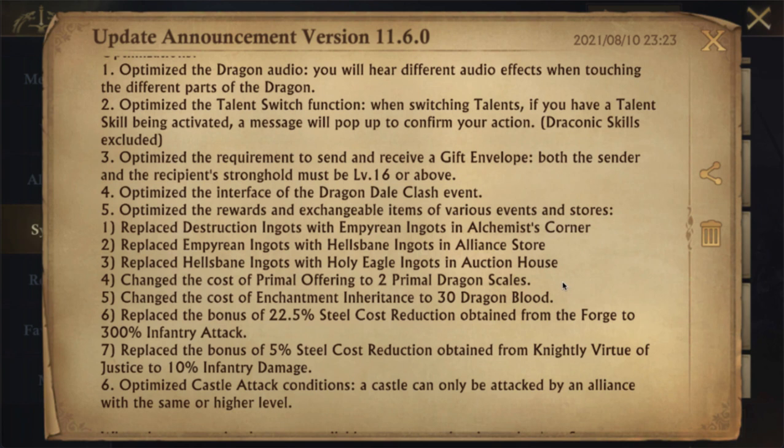They've changed the cost of primal offering to two primal dragon scales — this is kind of big, it was five before for the basic offering. They've also changed the cost of an enchantment inheritance to 30 dragon blood.